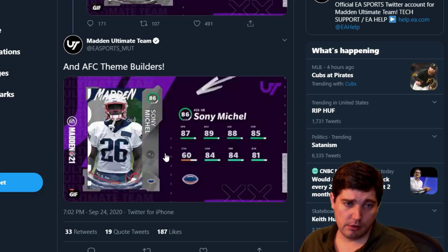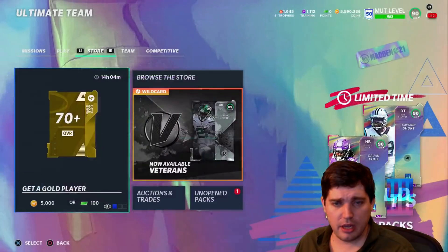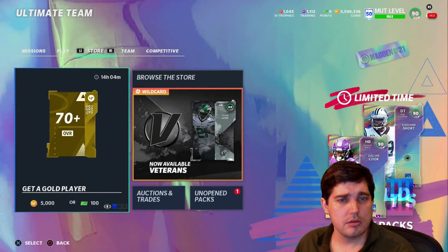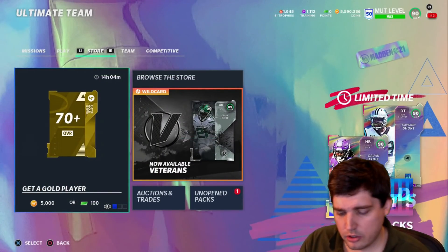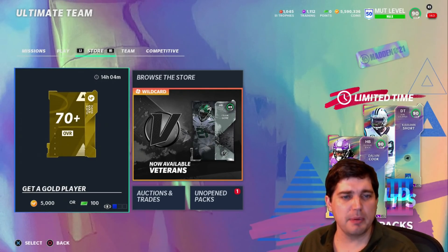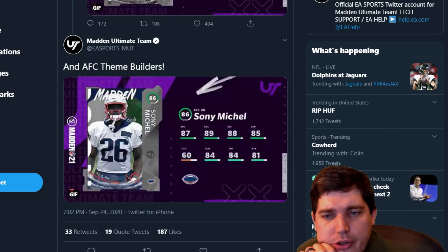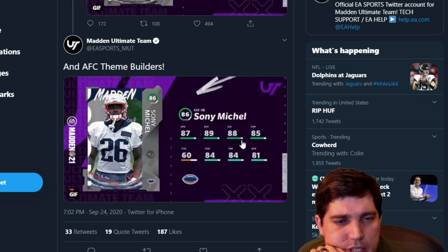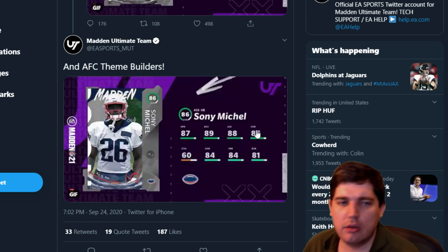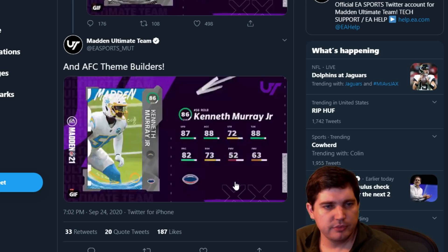Sonny Michelle — this ain't bad. His catching isn't high enough though. What was today's Cook card? Delvin Cook — 89 speed with 92 change of direction. Sonny could be pretty good, but Cook was a little bit faster in agility and acceleration.